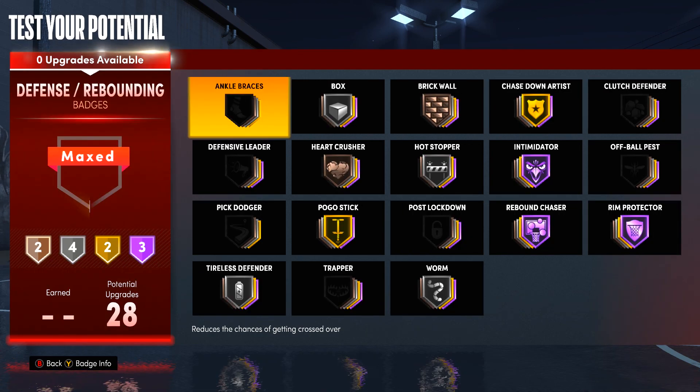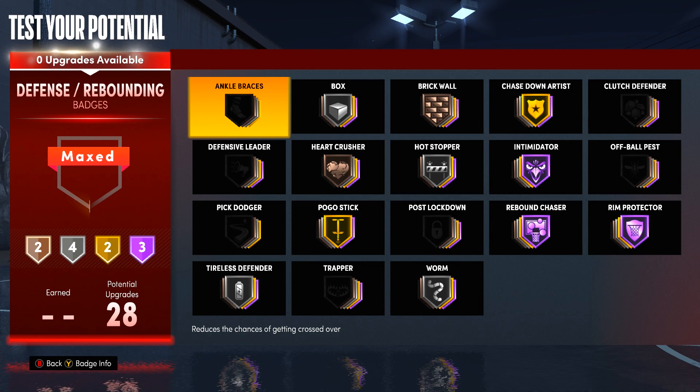Last but not least, the big one — the defensive badges. Brick wall and heart crusher on bronze. Box, hot stopper, closer defender, and worm on silver. Chase down artist and pogo stick on gold. And then intimidator, rebound chaser, and rim protector all on Hall of Fame.